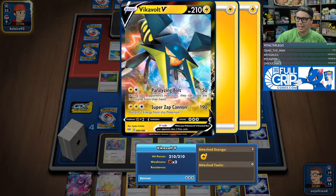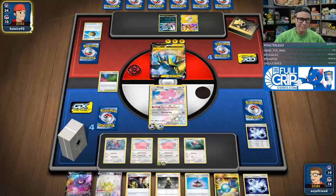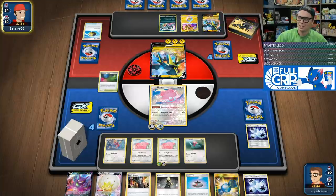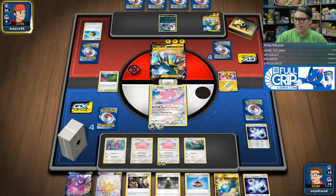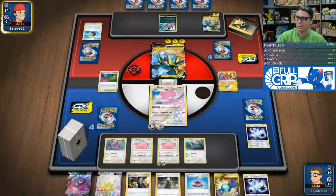Because they have to Super Zap Cannon, right? And if they Super Zap Cannon, I can respond with a Knockout. We might beat VikaVolt, chat — it's kind of crazy. Those Intrepid Swords early on were super important to help us set up. The goal is we want to keep ourselves with no two-pricers on board — that's how my opponent's going to skip ahead. I think they have to Super Zap Cannon, take that KO. I'm down one Blissey and only have three Blisseys to win the game, plus a Cramorant.